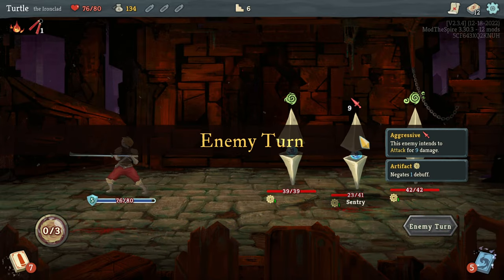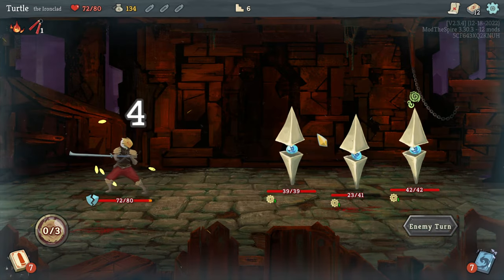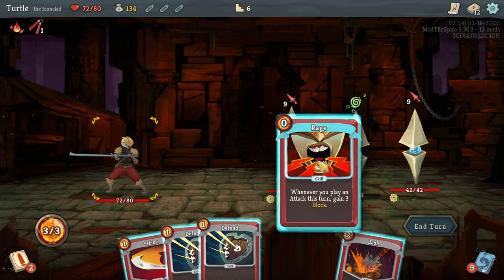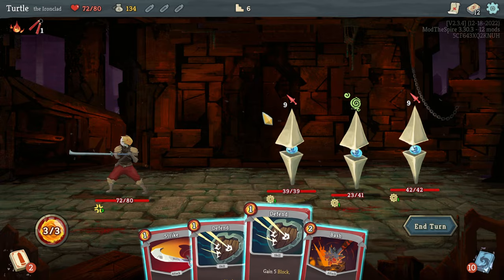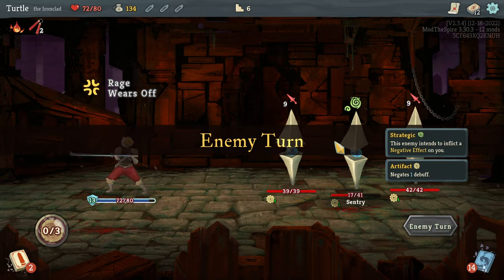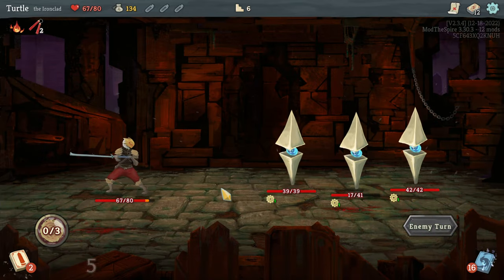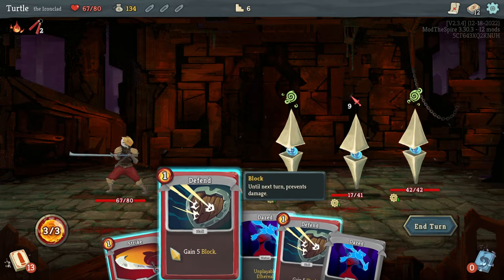We'll go for a block, and then these guys are interesting. This one does nine damage, then these two do nine damage, then this one does nine damage — we're going to take a lot of damage here unless we can get lucky with our ability to play defensive cards. I can block for ten damage here, I probably ought to block for ten damage. Do some damage to him. We can probably kill this guy next turn if we get the right cards out of our draw pile. Unfortunately, they are adding Daze cards to our deck constantly, which are just there to be in the way — and as you can see, they are very much in the way.